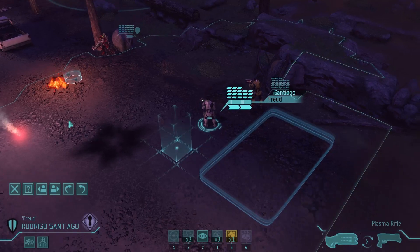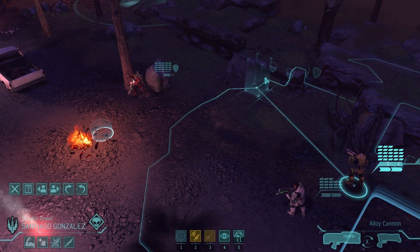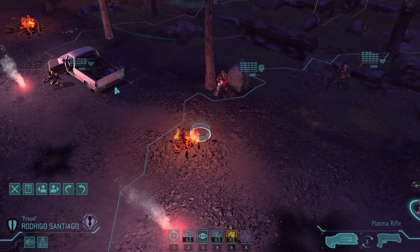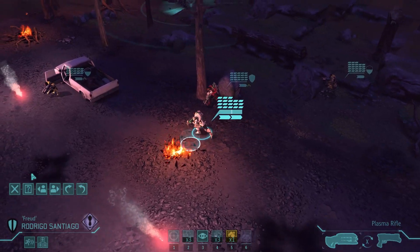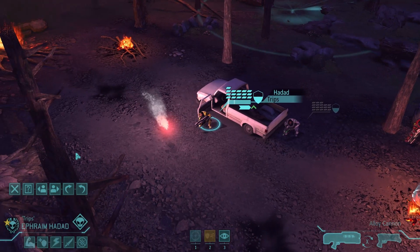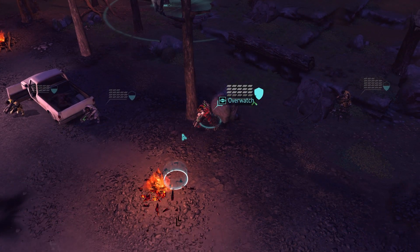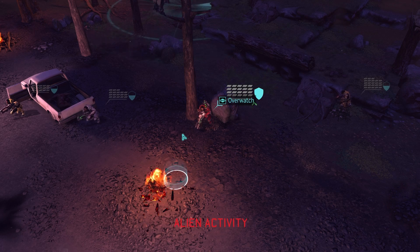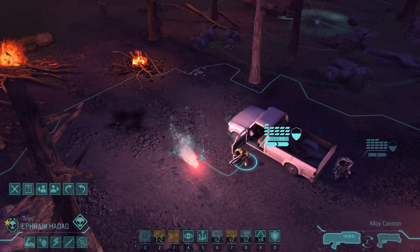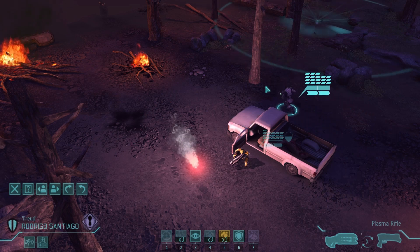We've got some rocks but nothing particularly special going on. While we think we're fairly covered, I'll get the other assault guy over to this side — he's got a limited movement. This guy I'll have up behind the truck; it's a dash but he should be fairly safe because we can see both sides of him. Let's get everybody else on Overwatch. Thanks to one of my viewers for pointing out I can just tap the Y key to go onto Overwatch — I knew there was a key to do it and had forgotten. That speeds things up an awful lot.